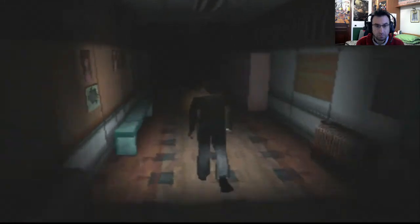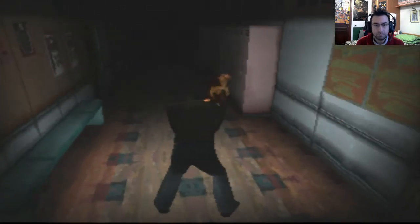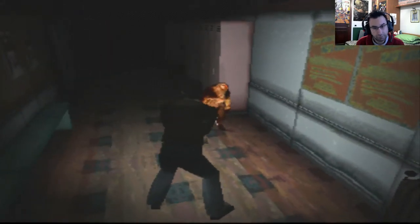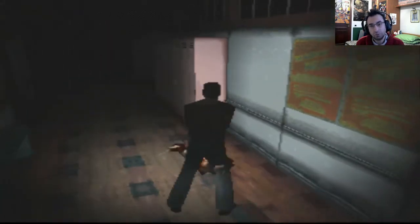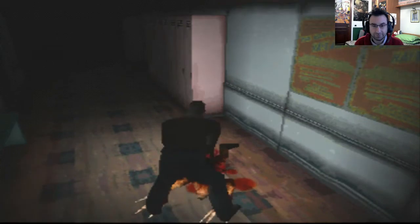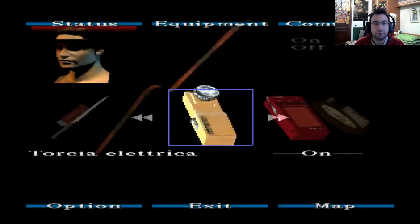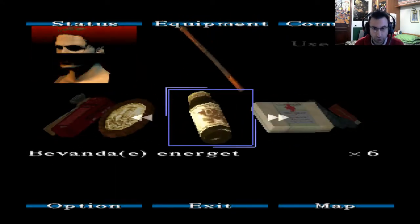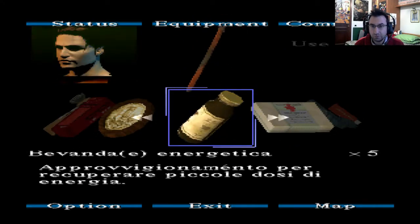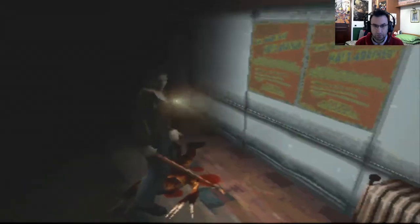Eccolo là. Non ci vede? È buggato. Bastardo mi hai fregato. Porca miseria, mi ha fregato. Ci diamo una bevanda salutare e vediamo la mappa. Abbiamo esplorato le due classi. Vediamo se si può sbloccare anche la porta qua.